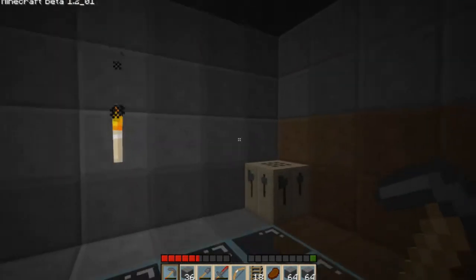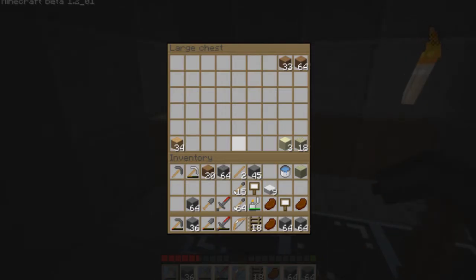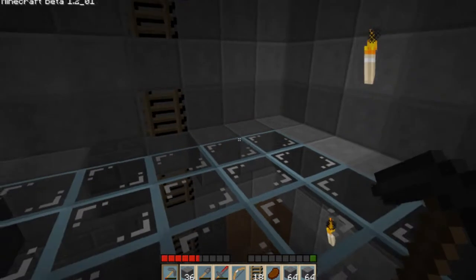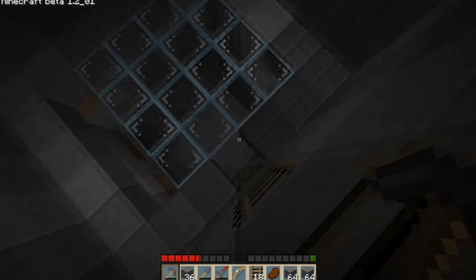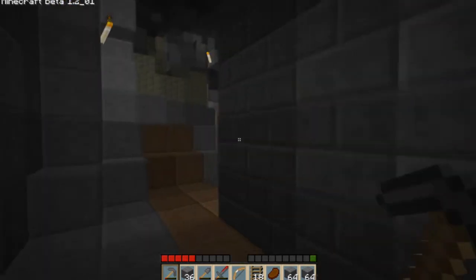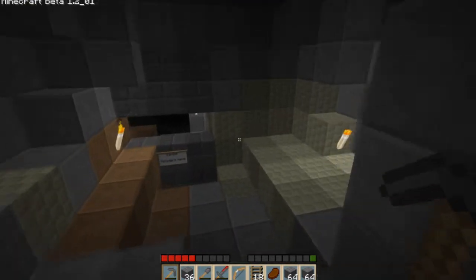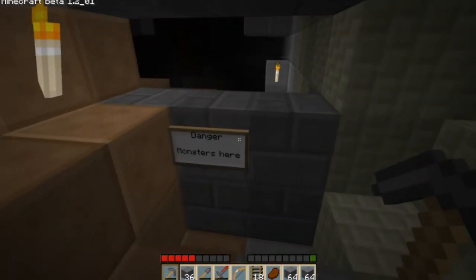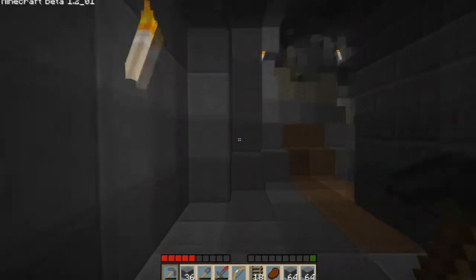This is Station 1 of Mineshaft 2 — we've got a workbench and I just filled it up as I went down, using the cobblestone I've been acquiring for my great wall of defense. Station 2 is actually linked to Mineshaft 1 — I came across it, and Mineshaft 1 is so big that it actually joined onto where I was. This is actually where the monsters are. I have yet to explore that, but I won't yet because I still don't have any more light sources since I've used them all.